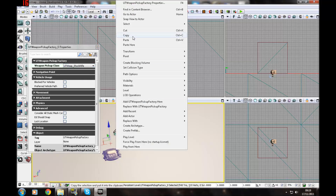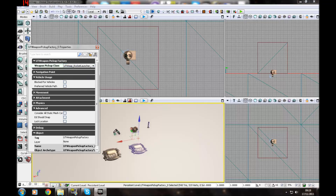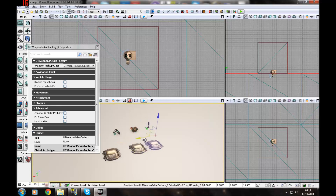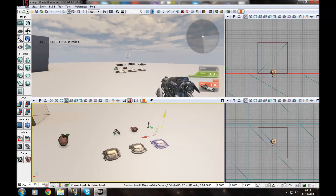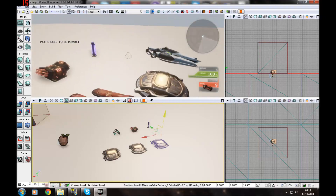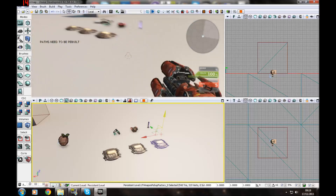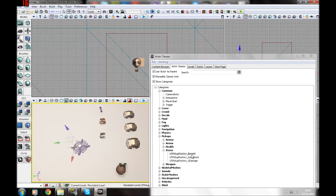Press play and you've got your ammo — link gun ammo works and you can pick it up. The rocket launcher and shock rifle ammo won't affect you if you don't have those weapons. To add the actual weapons, press play and add a Weapon Pickup Factory. You can change the base skeletal mesh on it if you want, and if you add extra custom weapons they'll appear here too — you need to create the UC files, which is UnrealScript.